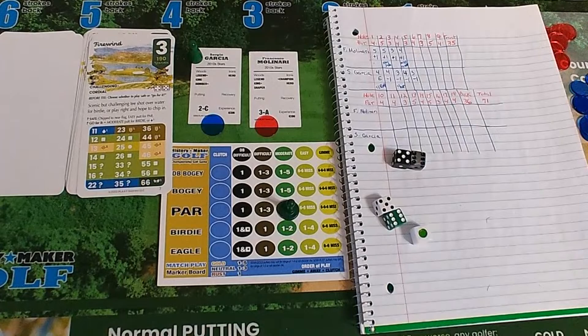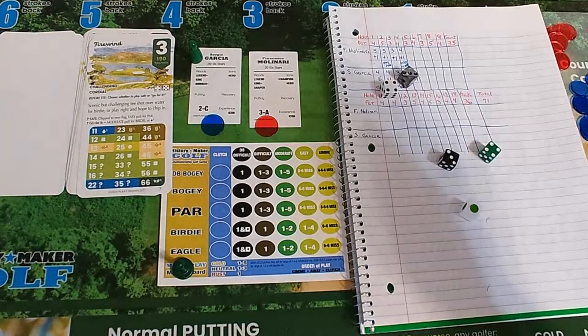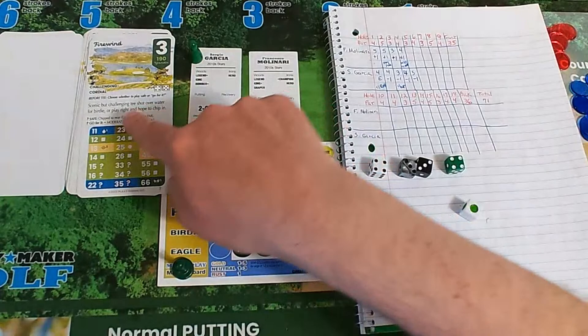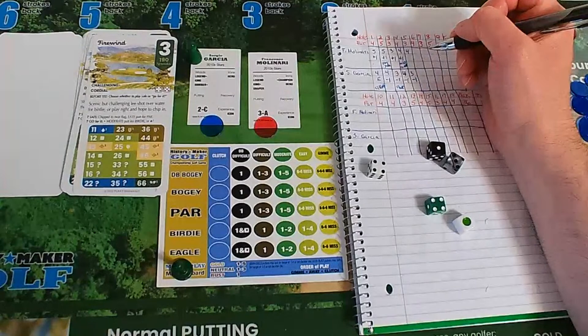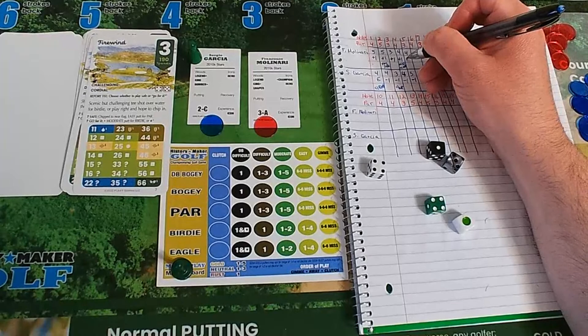Molinari has a red chip — also playing it safe. Wants to stay away from the four or five — gets the four and of course the dot. It's a 33 — would have been a question mark, but he's playing it safe. Nice chip near the flag, easy putt for par — only miss with double sixes. He sinks the par putt. Molinari pars hole five, stays at plus one — missed a chance but waiting for an opportunity.